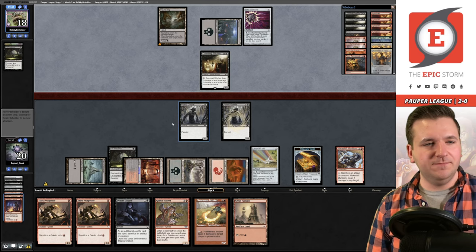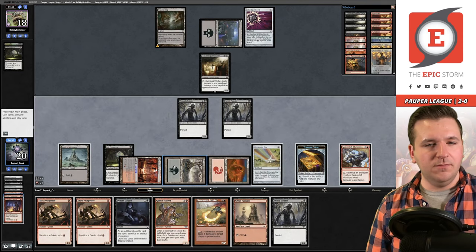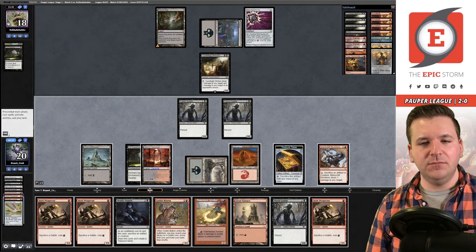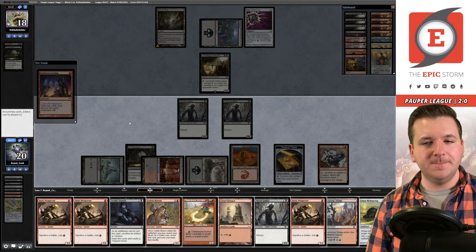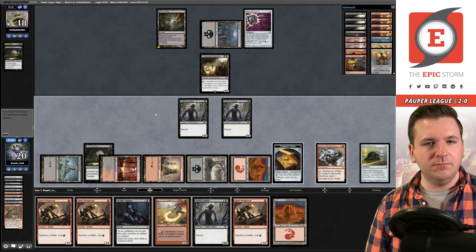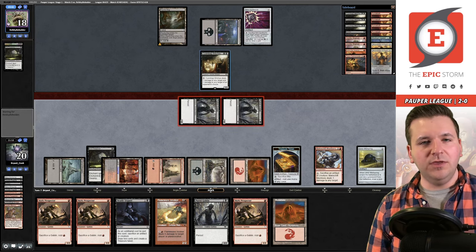Evil Presence again. We sacrifice the Chromatic Star and draw — just want to go to school, is that too much to ask? We flashback Looting, discard Matron and Bridge, play Ichor Wellspring, and attack. If they block we can trade creatures but it's not a good exchange for them. They realize that and pass. Unfortunate for our opponent — we're going into turn seven and they haven't seen a third land.